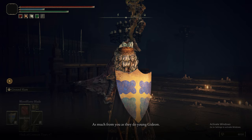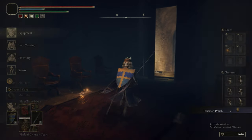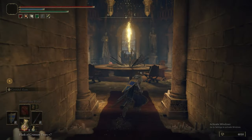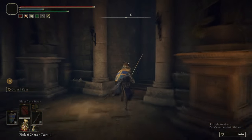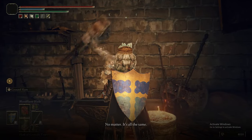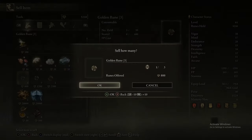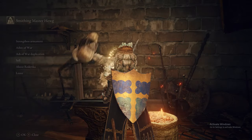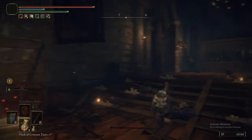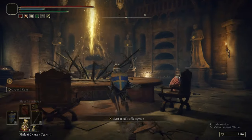Now we've defeated our second Shardbearer - we get the Talisman Pouch, so we get our third talisman slot and can equip another Talisman. Dealer's choice, but we're putting on the Endurance one for now because it's the best thing we have. Now we're right at the end of this part - there's a lot of clean-up after Raya Lucaria, but we're going to upgrade our weapons if we can, level up, and also theoretically upgrade our Spirit Ashes. We don't have enough Smithing Stone 4s though.